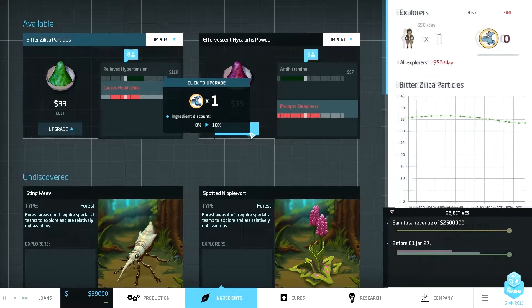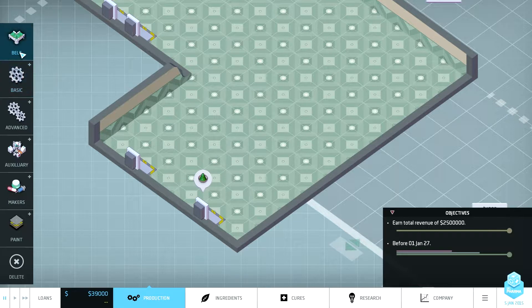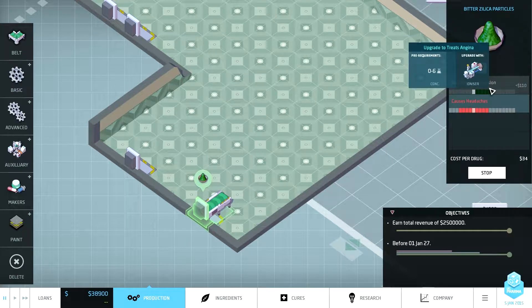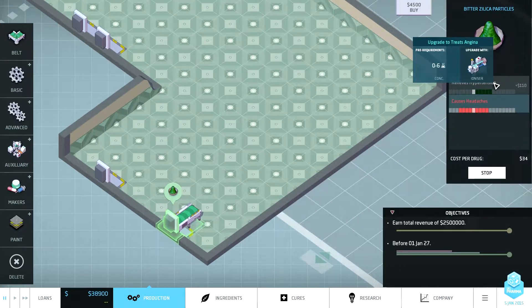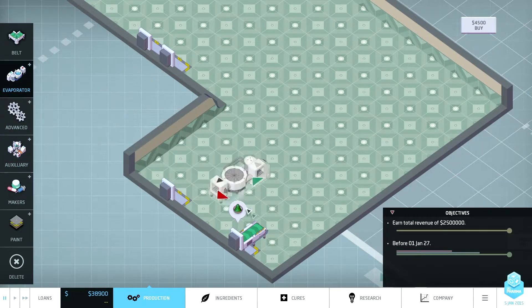Now what can I bring in? Relieve hypertension - okay I'll bring in this one, and I will need to get a belt. I need to increase concentration - well for now I can just increase and then pull it, that'll be easy enough. So increase concentration by one.